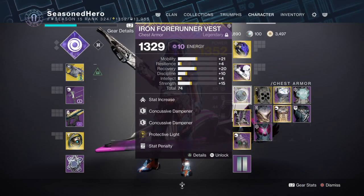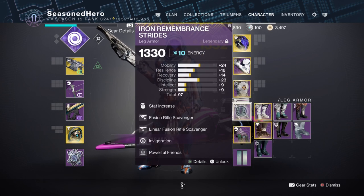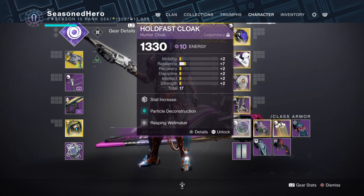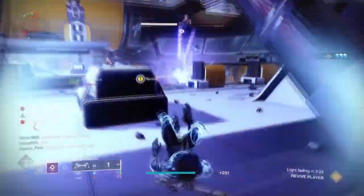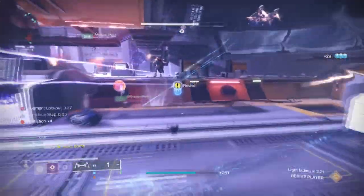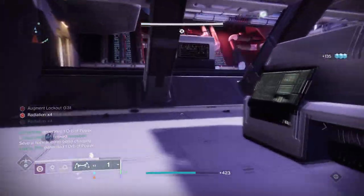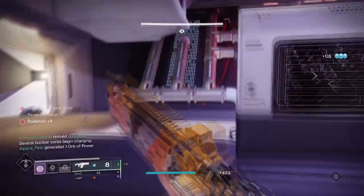Mod wise, you'll want to have Protective Light equipped in case things go bad. You'll also want the Linear Fusion Scavenger mod to get more ammo more often, the Powerful Friends mod for the mobility stat bonus, and Reaping Wellmaker so that every time you dodge and get a kill, you'll produce an elemental well. This is the most basic but best build you'll want to have whether going solo or in groups, as you'll never need to worry about being in harm's way.